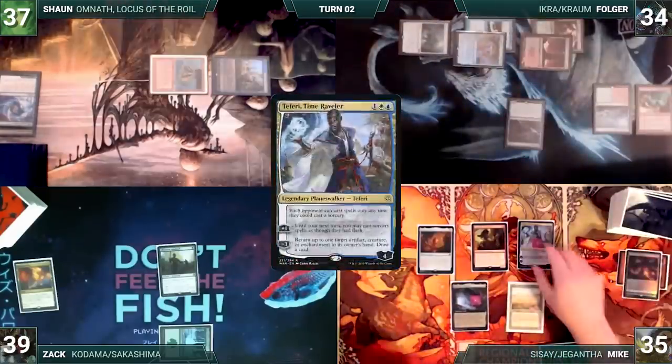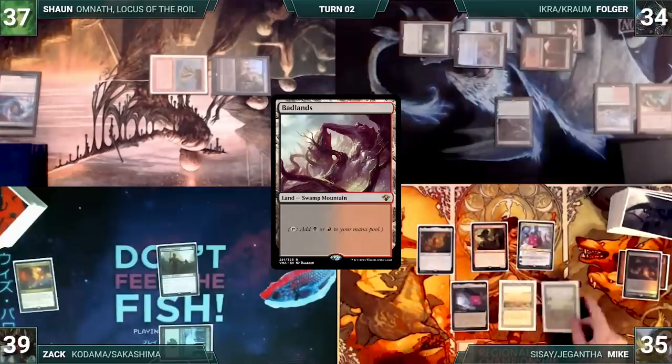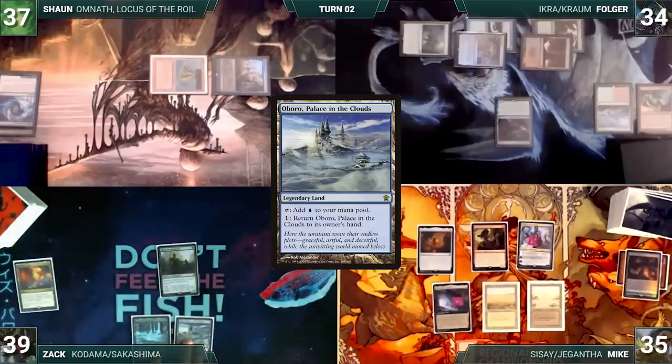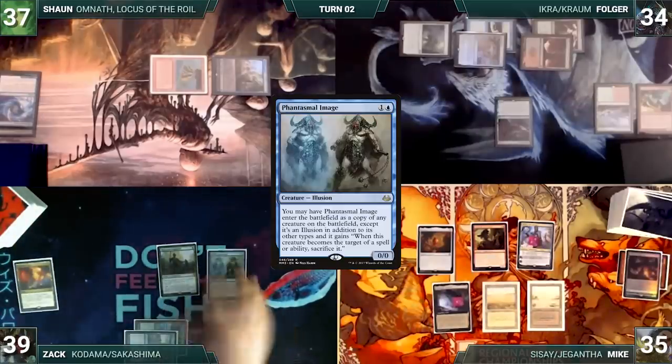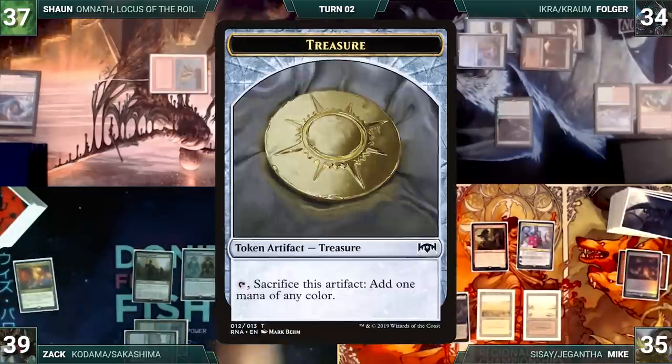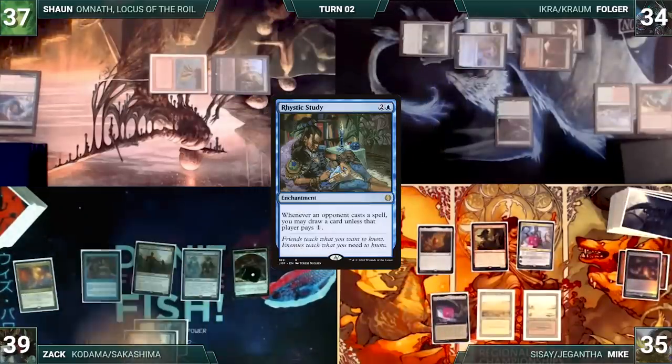Mike draws and activates Teferi's first ability. He plays a Badlands, holds open mana, and passes the turn. Zach draws and plays an Oboro, Palace in the Clouds. He casts a Phantasmal Image, which enters as a copy of Dockside Extortionist. Zach creates 4 treasures. He casts a Rhystic Study and passes.